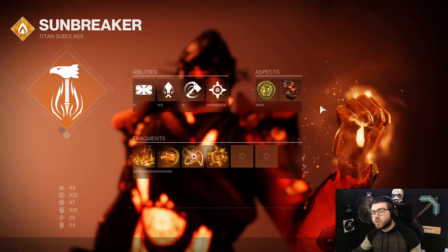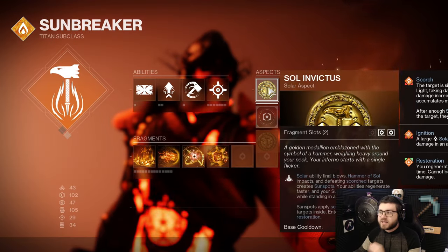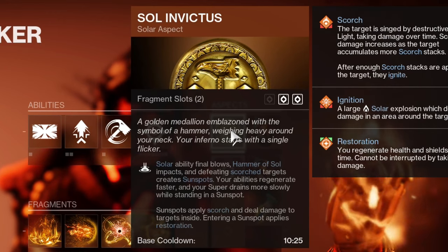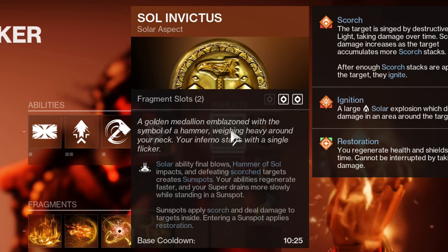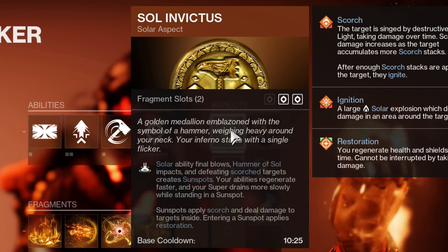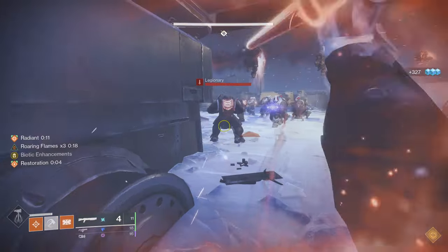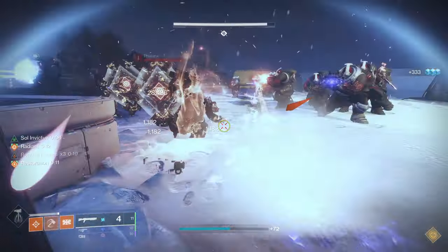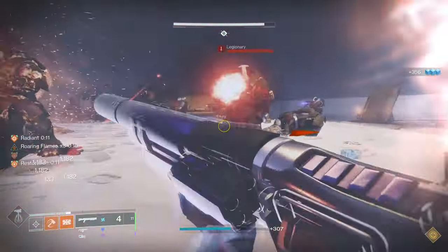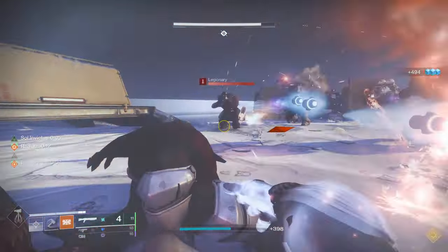How is this build going to work in preparation for Lightfall since we're not going to take any combat style mods? First off, let's talk about our aspects. We have Sol Invictus and Roaring Flames. Sol Invictus says Sol Ability Final Blows, Hammer of Sol impacts, and defeating Scorch targets creates Sunspots. Your abilities generate faster and your super drains slowly while standing in a Sunspot. Sunspots apply Scorch and deal damage to targets inside. Entering a Sunspot applies Restoration. This aspect alone does a lot.